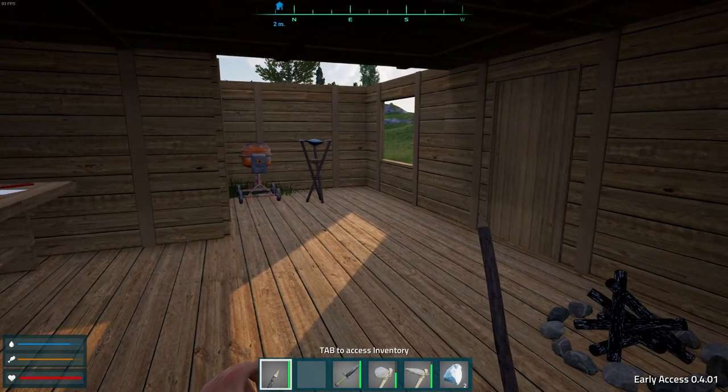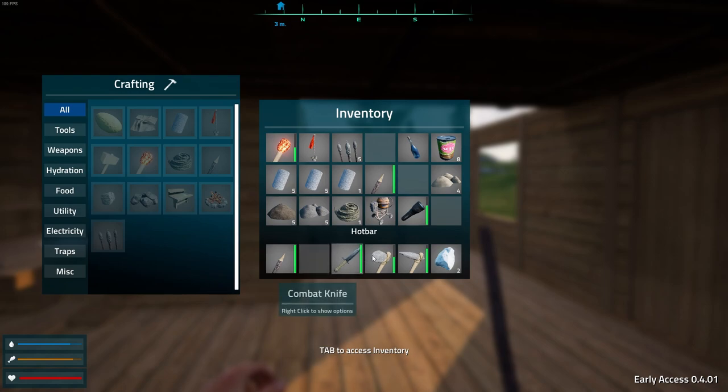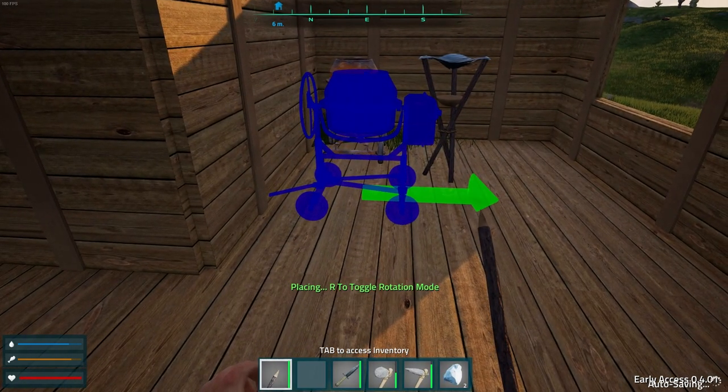I literally lost my bow again. See, down slot two — there's nothing there. I'm losing items out of my inventory — weapons. Hopefully the developer will see this and get that fixed because that's extremely discouraging. I shouldn't have to keep making a bow.